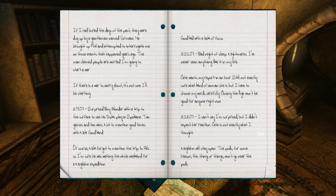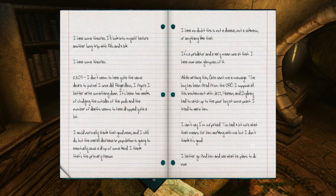March 19, '07. Surprised boy wonder with a trip to the surface to see his ducks play in Spokane — two games and two wins. Not to mention good times with Nick. Good kind. Of course, Nick forgot to mention the trip to Rills, so I'm sure he was waiting the whole weekend for a Negolan expedition. Good kid with a lack of focus. March 22nd, '07. Bad night of sleep. Nightmares. I've never seen anything like it in my life. Kate wants my report in an hour. Still not exactly sure what kind of woman she is, but I have to choose my words carefully. Closing the age won't be good for anyone right now. March 23rd, '07. I can't say I'm surprised, but I didn't expect her reaction. Kate is not exactly what I thought. Negolan will stay open. The pods — for some reason, this thing or things won't go near the pods. I have some theories. I'll look into it myself before another long trip with Rills and Nick.